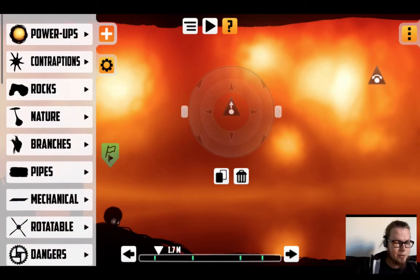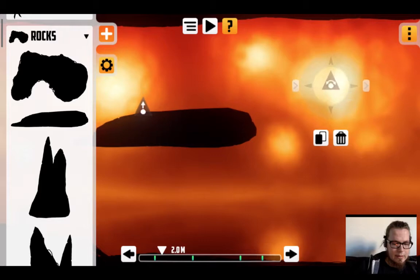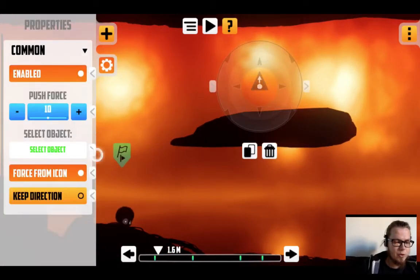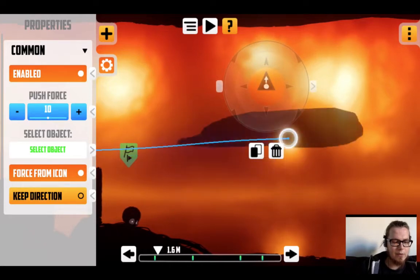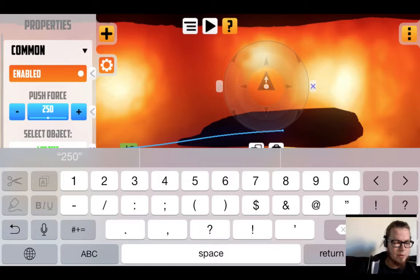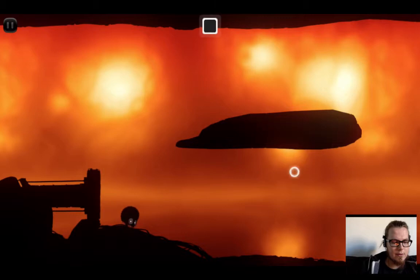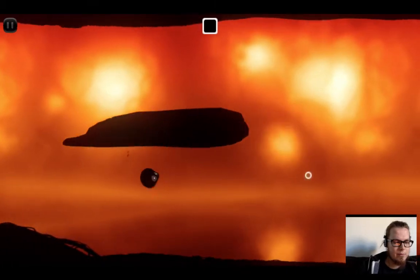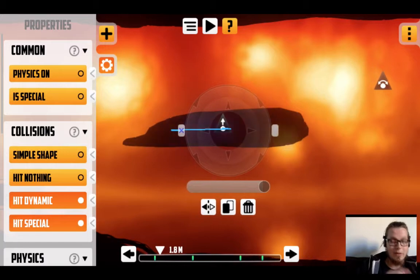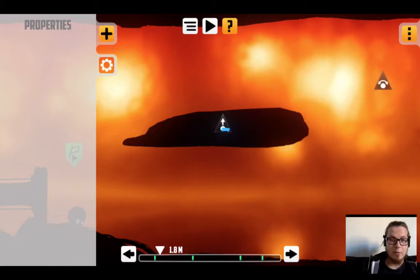Let's find something to push around — this rock will do. Let's check the properties here. We need to choose an obstacle that we want to push around, so choose this rock and let's pump up the push force to 250. Now we should have a levitating rock. Oh no, not like that — that's actually just a static rock. We need to set the physics on if we want to be able to push it around.